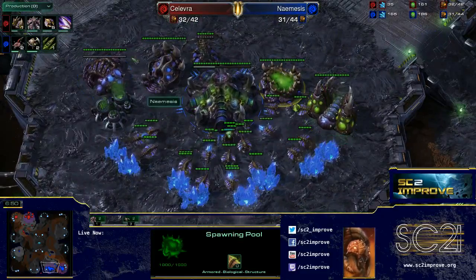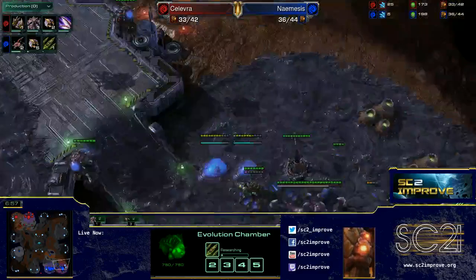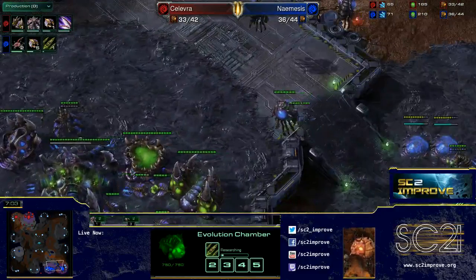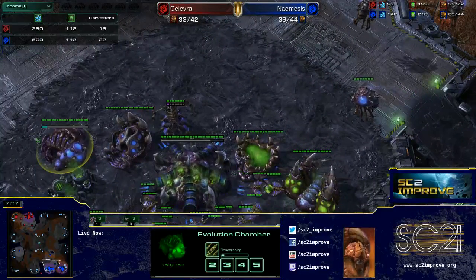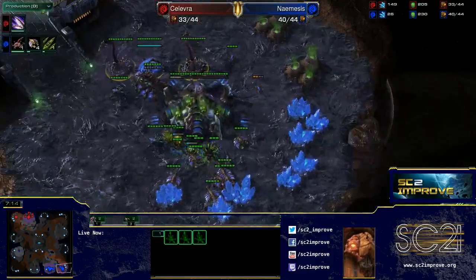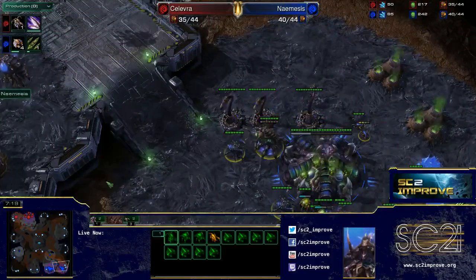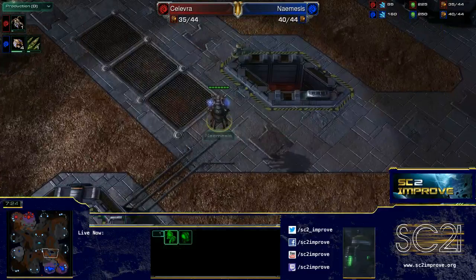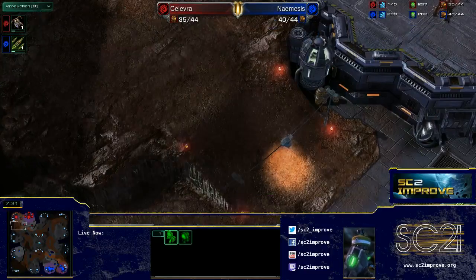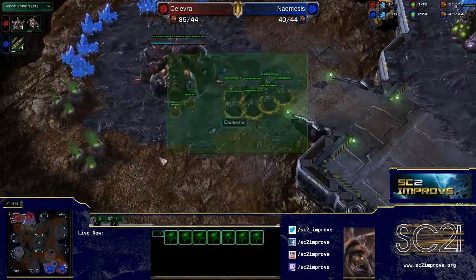Nemesis is going to be able to start up his own roach speed. He'll be behind his opponent but if he plays defensively he should be okay. He's gone straight into plus one missiles, which is fine — getting upgrades ASAP is great. He holds about a six-worker lead right now, and with three spines up he should feel pretty confident to continue droning, which is exactly what he's going to do. The only other thing to work on is positioning an overlord to see when his opponent moves out with more units so he can react in time.